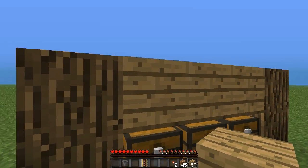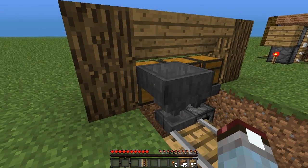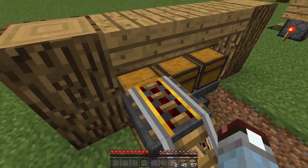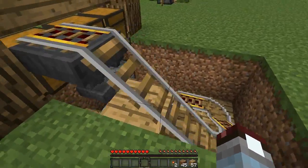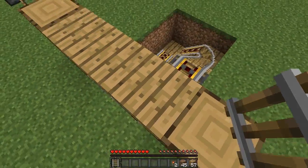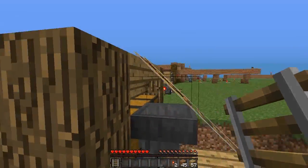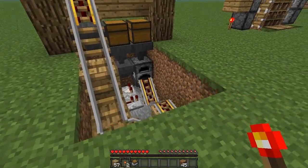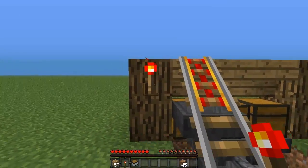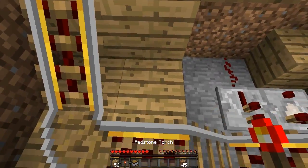Now behind the output chest place a hopper with the funnel going into it. On top of the hopper place the remaining powered rail. We need to make this rail at a 45-degree angle like this one here, so grab a corner rail and place it on top of the stair above your output chest, then destroy it. Place it back and you'll see it's now at a 45-degree angle.